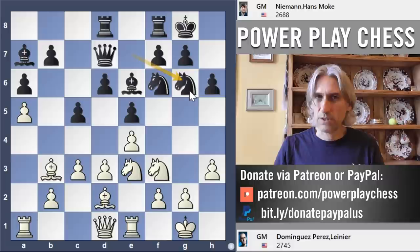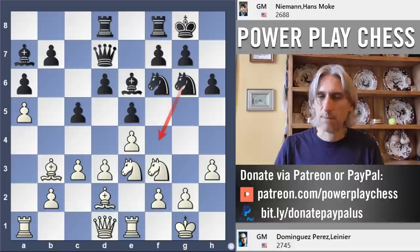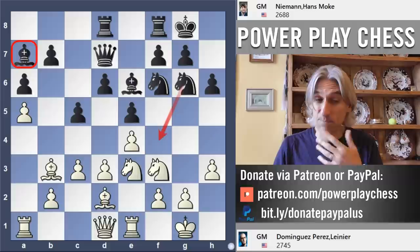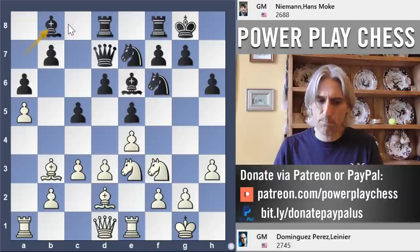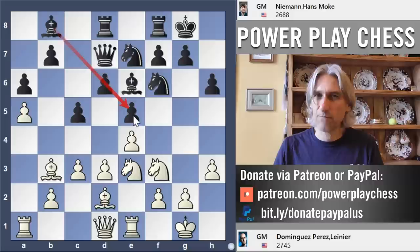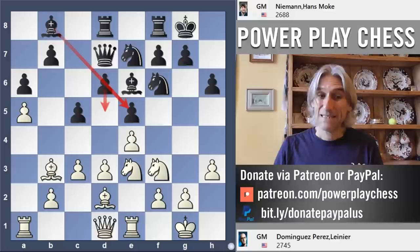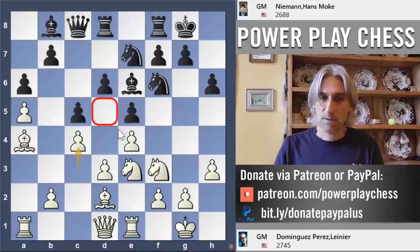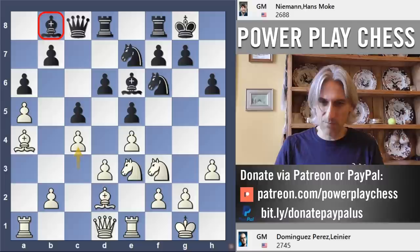Knight g6 looks like the right idea — to have the possibility of perhaps putting that knight on f4, and keeping the bishop on a7, because there are some circumstances when the position can open, as we're going to see. Instead, Niemann put the bishop on b8. I think I understand what he's trying to do — he's basically covering that pawn on e5 so that perhaps it might be possible to play d5 at some moment. But here is where Dominguez takes control of the position, and does so in a really nice way. This cuts across any ideas that black has. Bishop a4 attacks the queen, and now c4 just clamps black in the middle — d5 is out of the question. Makes that bishop look pretty silly on b8.